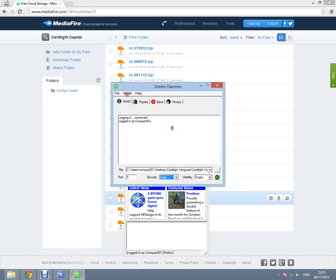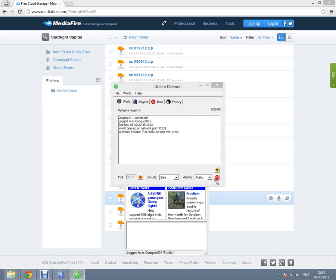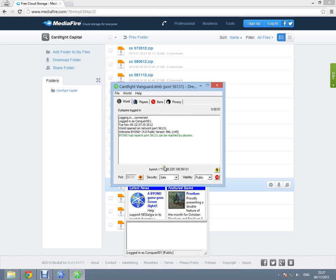Without further ado, let's click Go. As you can tell, the server is now up and running. Beyond reports that it can now be reached by players — this green text here is what you want to see. Now that the server is up and running, anyone else will be able to go inside and join in.